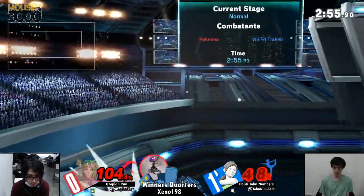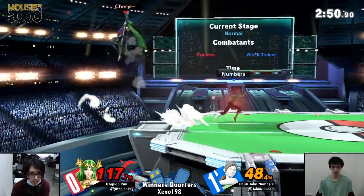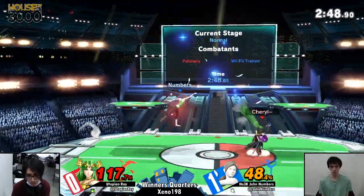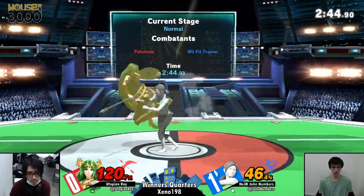Numbers doing this candidate technique of going off stage — don't mess with him, he's got K.O. Punch. At this point Utopian Ray does need to get something really started here — and he does with the crouch on the grab! What a genius play — movement master Numbers over here. Against Palu, the crouch is kind of a better shield, especially when she charges at you like that.